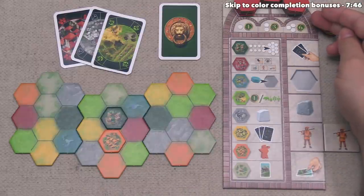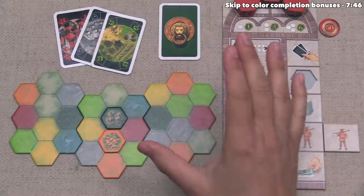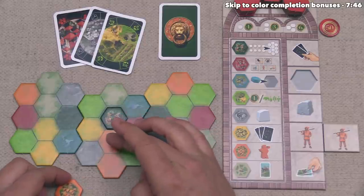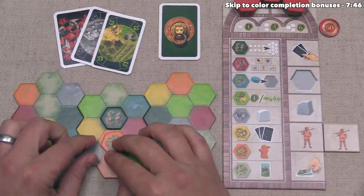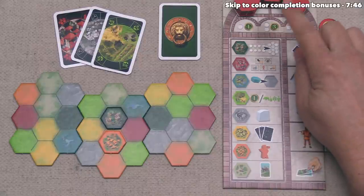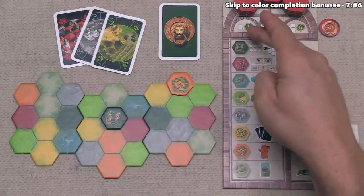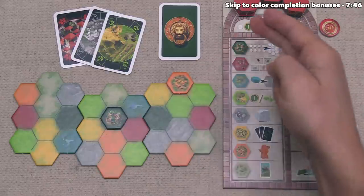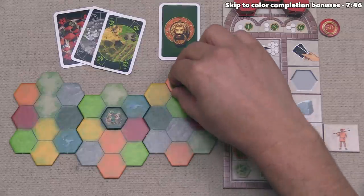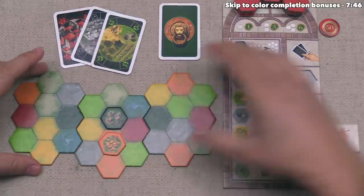At the top of our player board, it says we will get points for finishing a one-, two-, or three-size region in our territory. The size of the region is dictated by the number of that color region that is orthogonally adjacent to itself. We just placed into this orange region that has two different spaces in it, so that is a size two region. As soon as this size two region has tiles covering both of its spots, we can score for it — when a size two region is completed, we get three green victory points. A size one region gives us one green victory point immediately upon placing a single tile. The largest region size in the game is three.